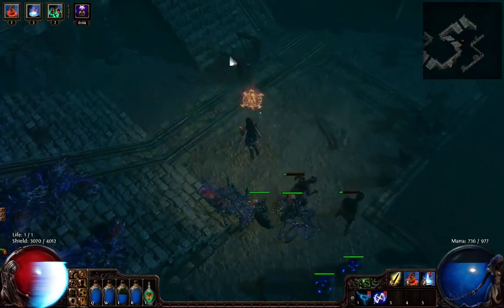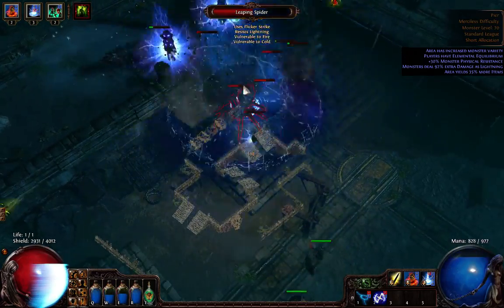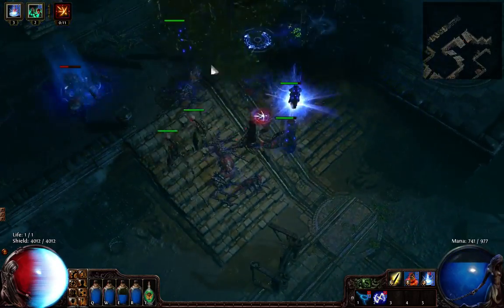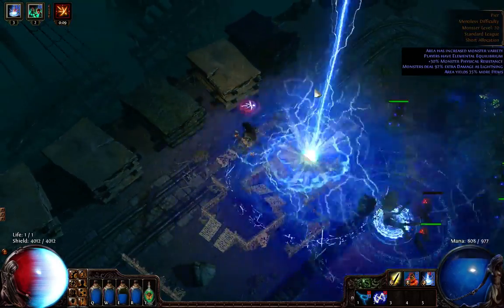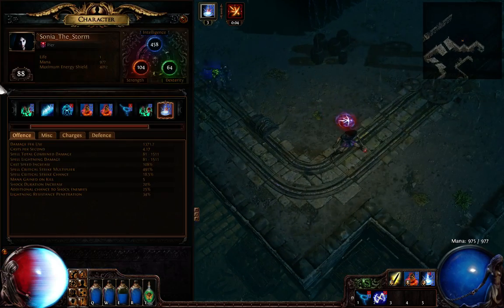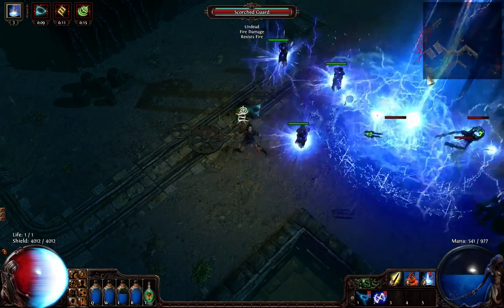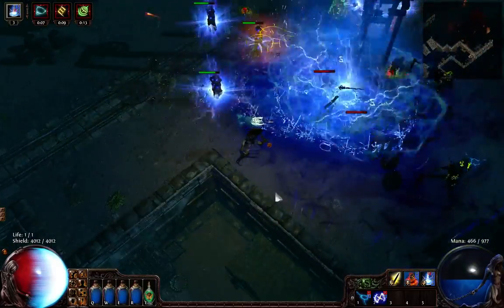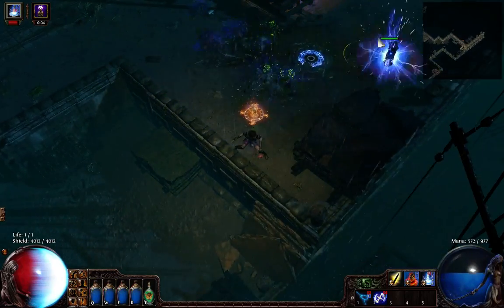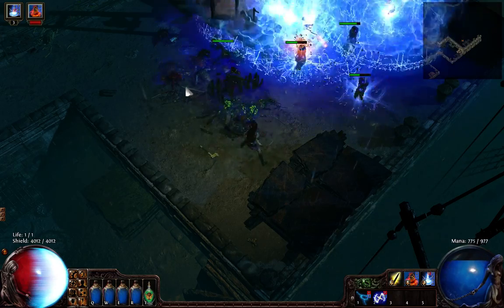I'll try to talk about this build as we go along and hopefully we don't get killed. It wouldn't be such a problem because I just leveled up recently. Right now this character is level 88. As you can see, I'm casting Stormcalls from three totems. I'm still using the Dual Curse, but I only curse when it's necessary.